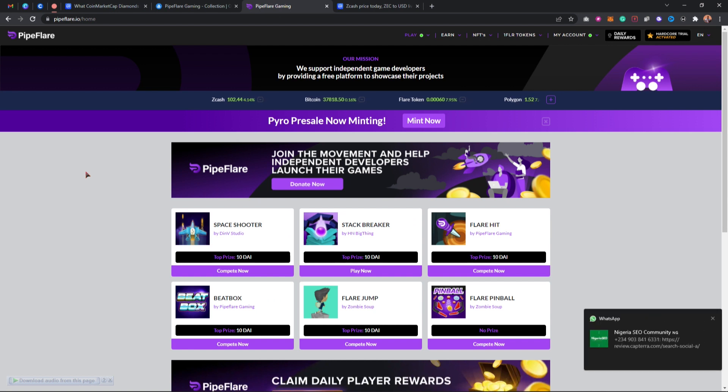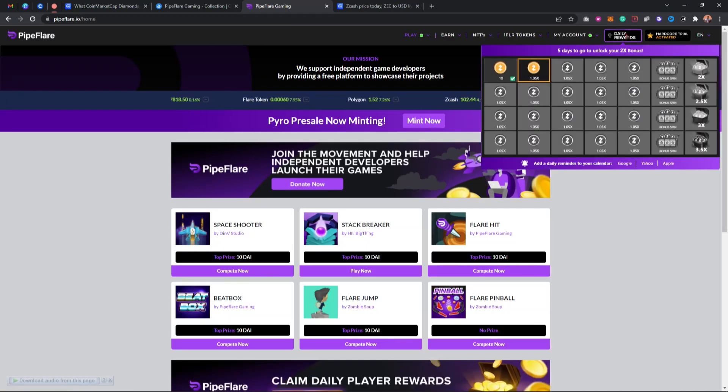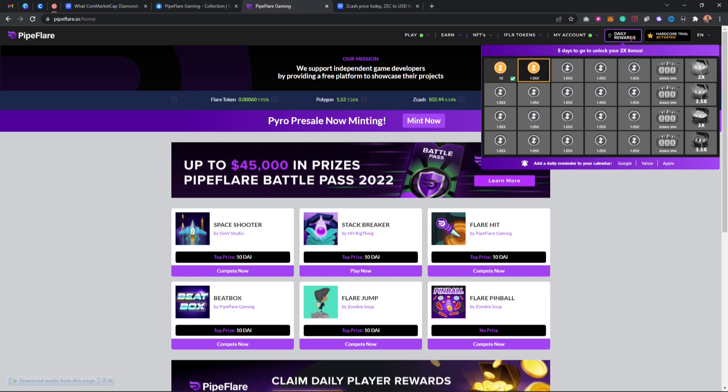Once you come to the PipeFlare link, you'll arrive at the registration page. After you've successfully registered, click on 'Daily Reward' because you want to connect your account. Make sure you connect your MetaMask account to PipeFlare.